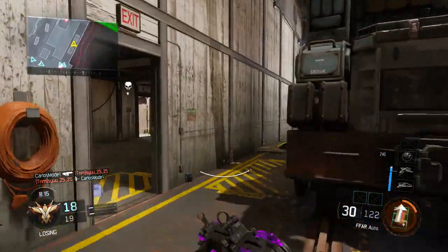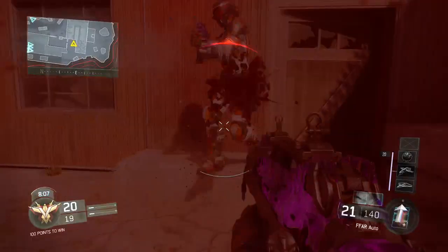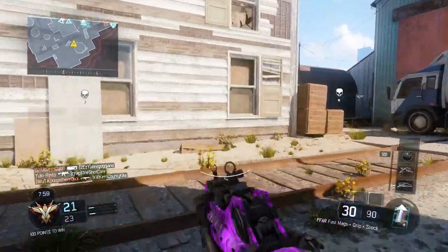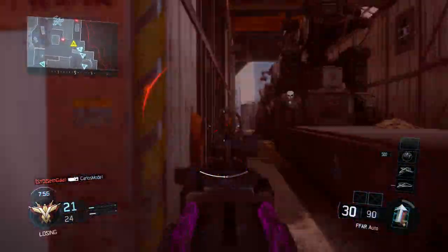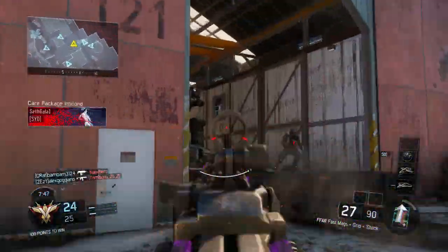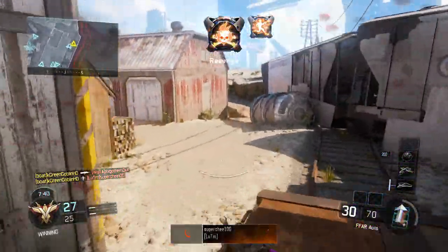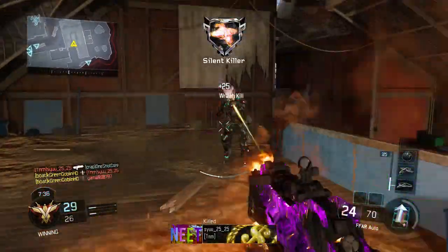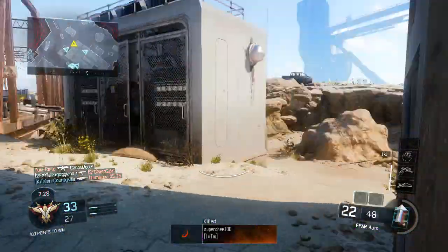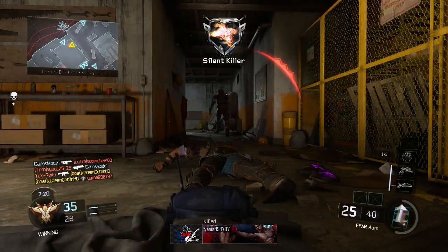Then this buff and nerf patch came out. First thing: improved reload speed, which was definitely needed — the reload was a snoozer on this weapon, and with fast mags it's pretty much instant. Second: improved sprint in and sprint out speeds, which means getting your gun back up coming out of a sprint. With fast hands this is so noticeable — the gun comes up incredibly fast. This is a very noticeable change that helps speed this weapon up significantly.